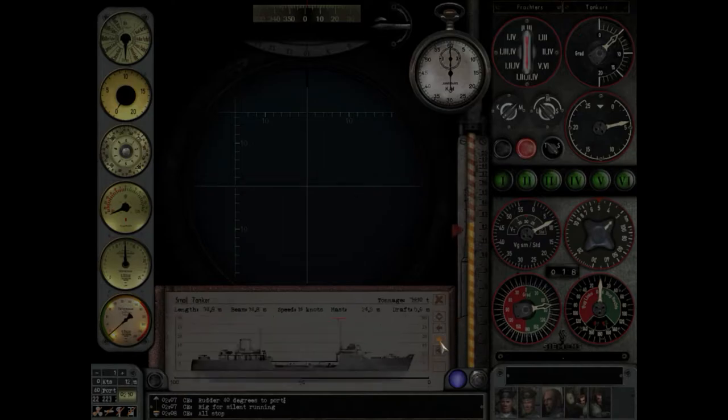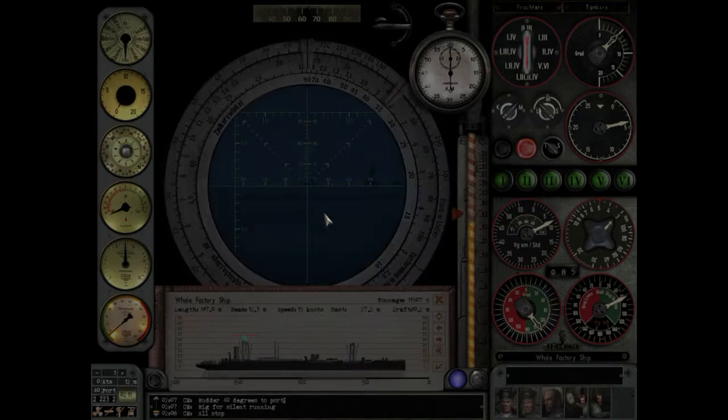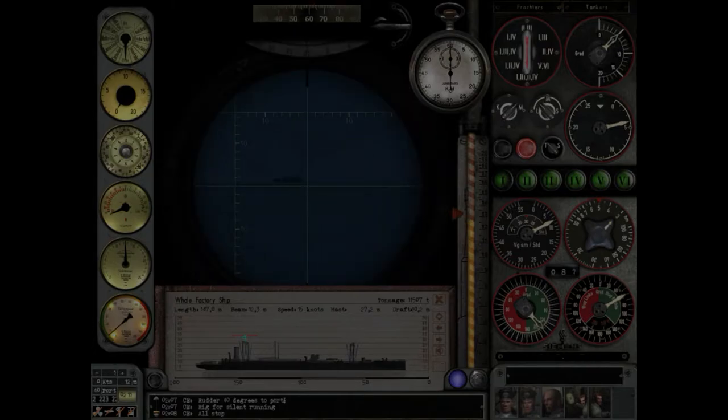Let's use our whale factory ship as our guide and find it again. There we go — it is quite far away but what can you do. All right, line it up, let's get the range here. Number of vertical marks is one and a half maybe. This isn't really the best ship to be using — is there another one closer I've identified? That's the escort there.